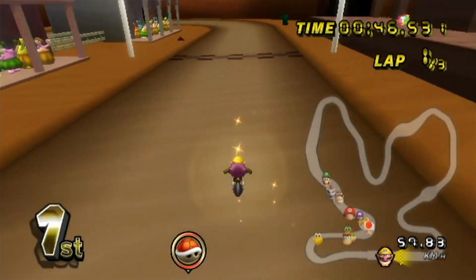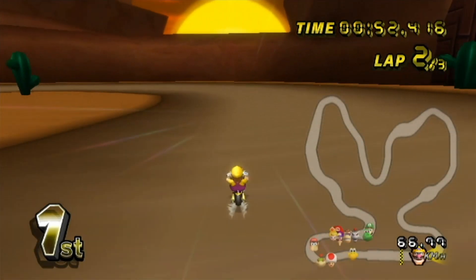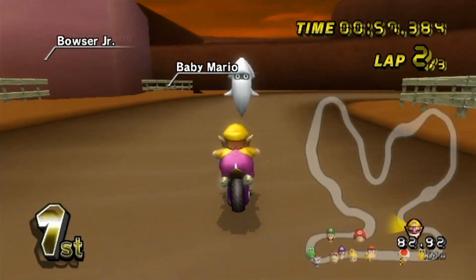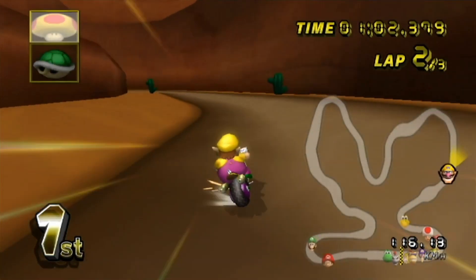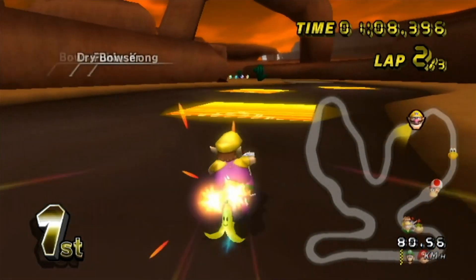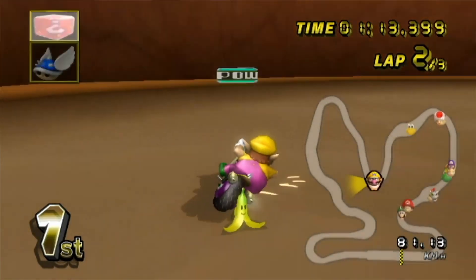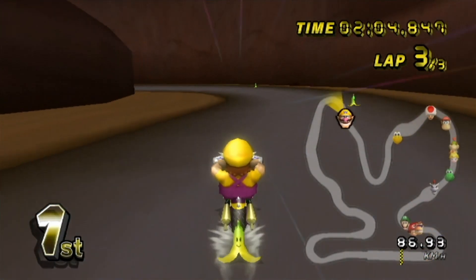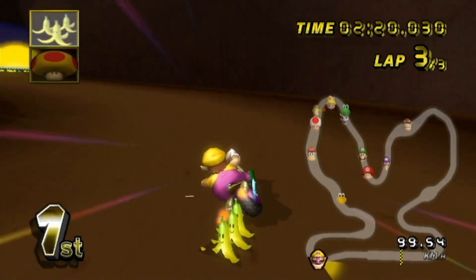This remake also kept the shortcut at the end, which is amazing — there is a common theme of new versions of tracks removing shortcuts which I don't really like. I love this remake in every single aspect. We're having some weather changes now, which is obviously the main theme of Sunset Wilds. I'd say that the daytime version maybe is a bit too bright, but that's a very minor visual thing. This lap 2 right here looks insane — this is the most beautiful sunset that I've ever seen. The nighttime version also looks really nice.